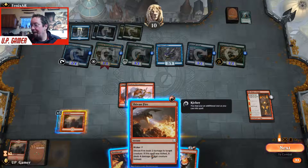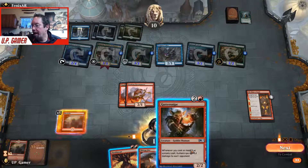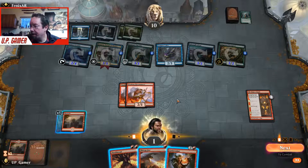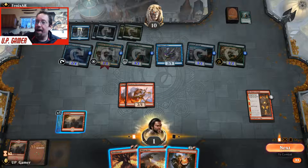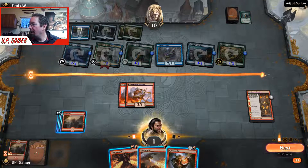If we'd had a lightning bolt and put Guttersnipe down, and then had Wizard's Lightning — it costs one to cast — we could have cast Doublecast for two to the face, then cast Wizard's Lightning for three plus Guttersnipe doing two. That's from five to three, and the copy from Doublecast puts it down. But we didn't get that — that's a loss, guys.